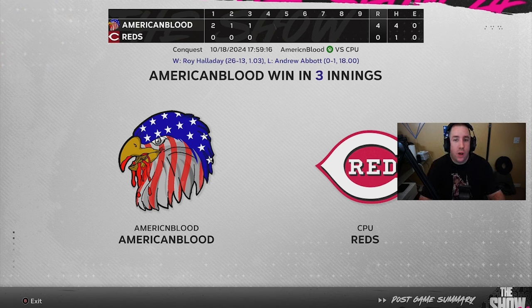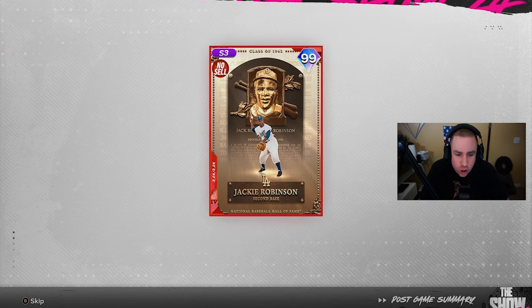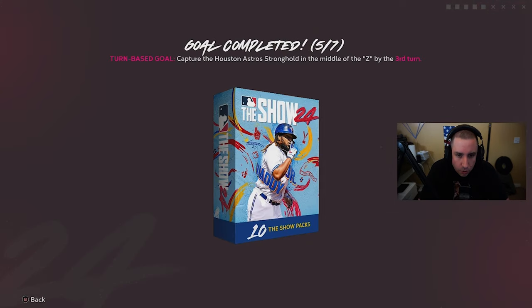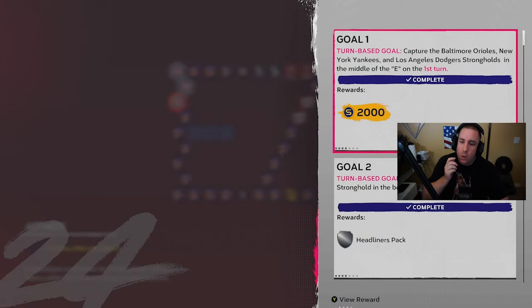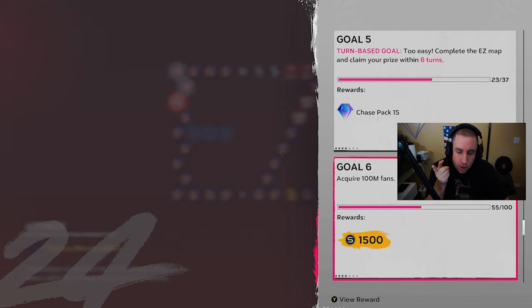We go back into the Cincinnati Reds on All-Star and win. This time we beat the Reds for the final time — and that IS the Houston Astros stronghold! We got that goal as well. Now the other goal to focus on is getting to 100 fans total. We have 14 more games — 14 more strongholds to complete.